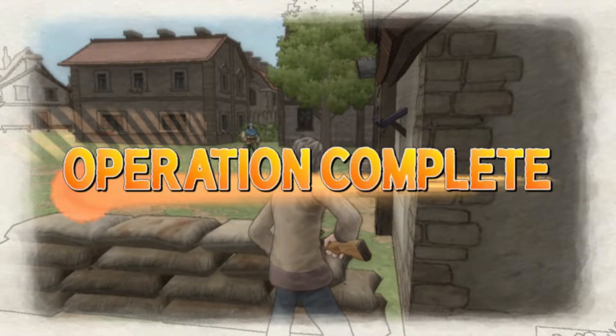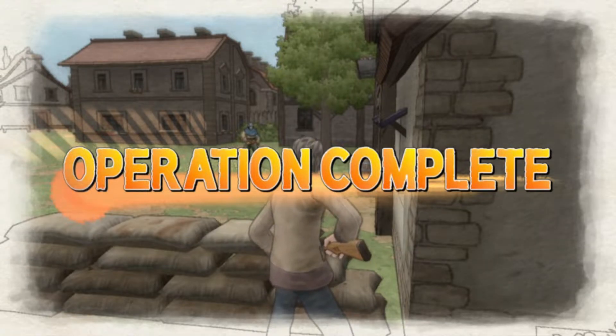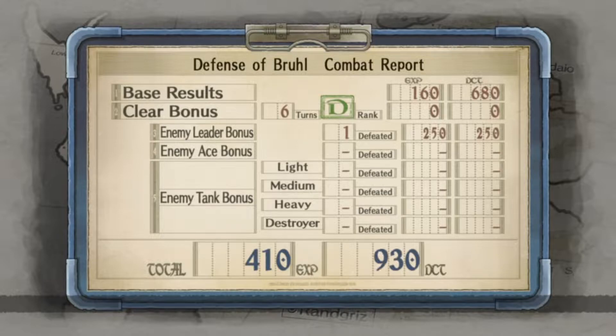Eventually the player will get Welkin to escape, and the combat report clipboard appears. This time, there was an enemy leader, and the player gets a bonus reward: 250 EXP and DCT. Now, this isn't really a bonus — the player had to kill the leader to beat the level, it was required. But it does feel nice to get a bonus. The game design technique here is rewarding the player for doing things. This seems trivial and obvious, but design is the study of the obvious — if you want the player to play the game, reward them for it. It feels good to get rewards, especially in a mission that, according to the story, the player was forced to lose. Awarding an extra bonus may make up for the perceived loss.